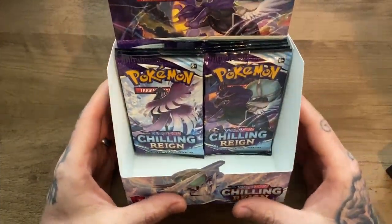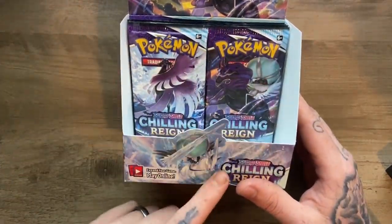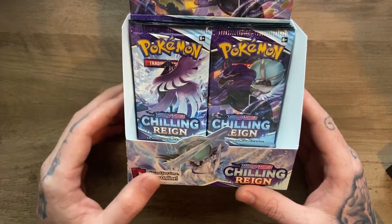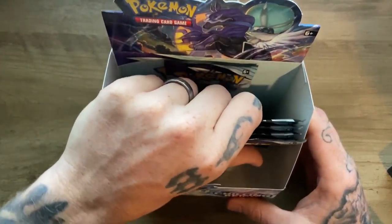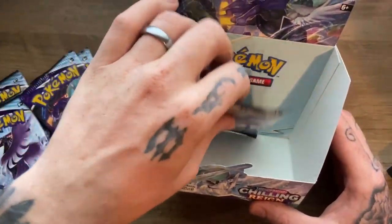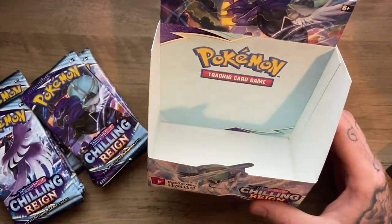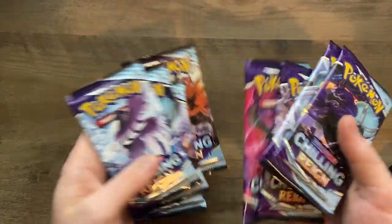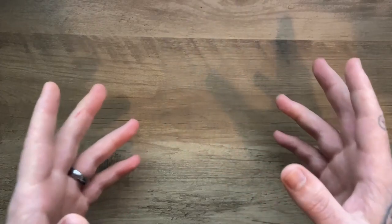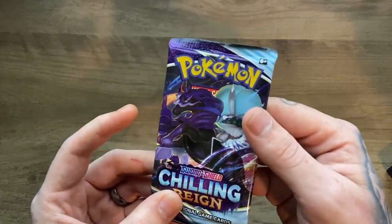Hey guys, welcome back, this is Weeb Etiquette, my name is Lewis. As always, I appreciate you guys joining. This is part four and the final part of this Sword and Shield Chilling Rain booster box. We haven't had a lot of good luck but we're going to go ahead and open up another eight packs. This one's going to go up on the Instagram as a short — feel free to check that out at weeb_etiquette. These are the final eight packs we're going to be pulling for this series.